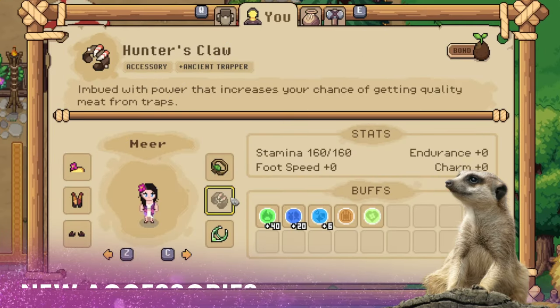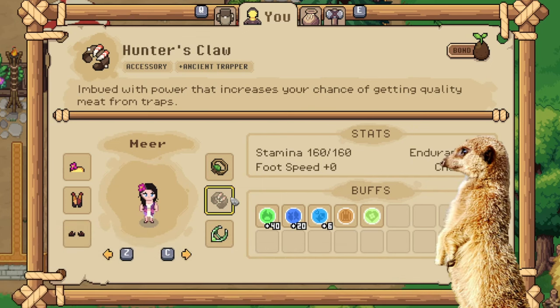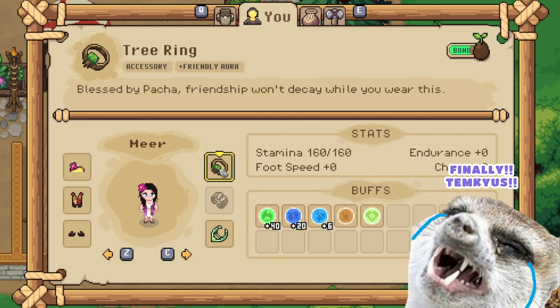You'd also get two accessories once you befriend Grub and Vuak. Grub's gift is the Hunter Claw, a ring that increases meat quality, which you will probably need if you choose to activate butchering or if you want to use traps. On the other hand, Vuak's gift is the Tree Yurank, a ring that prevents friendship decay!